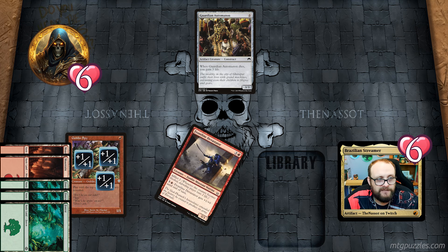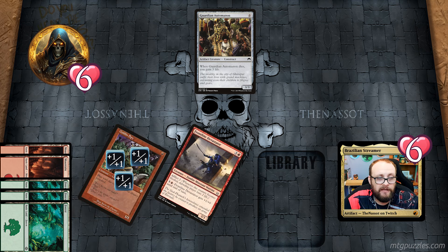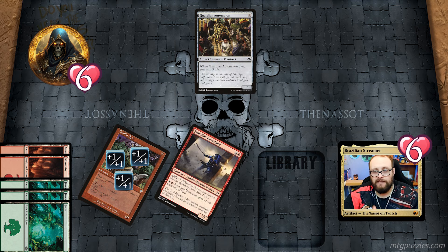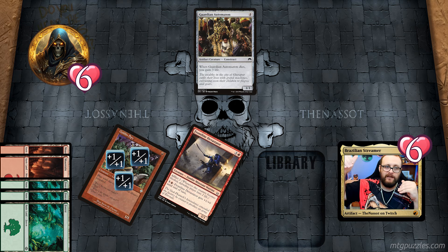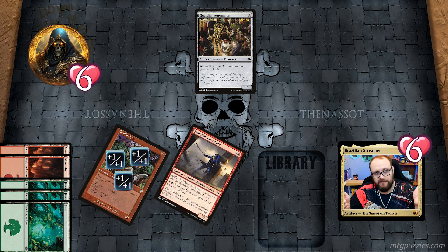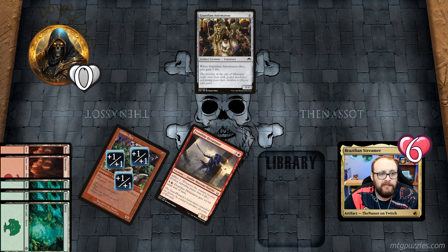Butcher Ghoul dies and does not come back because it already has a +1/+1 counter I put on it. Then I attack with Frontline Devastator and Goblin Spy. If the opponent blocks Frontline Devastator, he takes two from afflict and four from combat — six damage total. He wouldn't gain life in time because the combat damage trigger goes on the stack before Guardian Automaton's life gain trigger. So if I had used Electrostatic Bolt on Guardian Automaton instead, he'd gain three life and survive. I had to kill Butcher Ghoul to prevent it coming back.